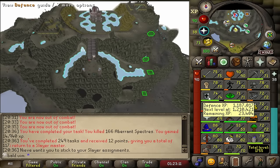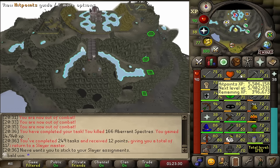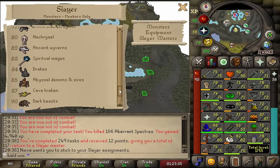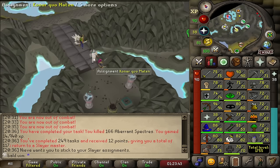We are pretty close to 75 defence, which means base 75 stats. We are 12k prayer XP from 70, which is Piety — massive. I need to complete the Spirits of Elid to complete the Desert Medium Diary, which is 8k prayer XP, so we actually only need about 4k more. We got 90 Hitpoints earlier. And 82 Slayer this morning. With 83 we can kill Spiritual Mages for Dragon Boots. At 85, obviously the Abyssal Whip. And 87, we're going to get the Trident.